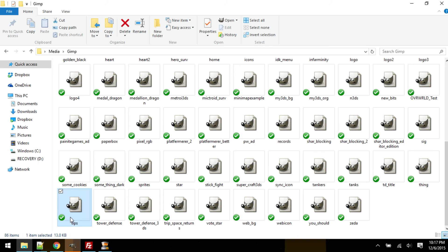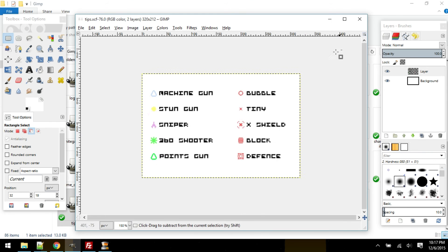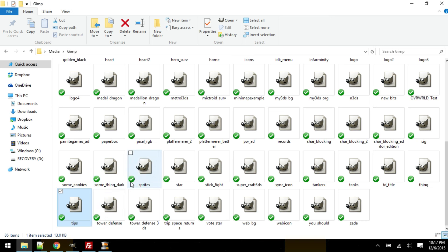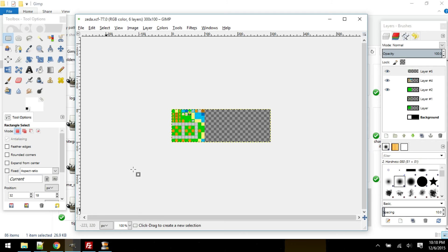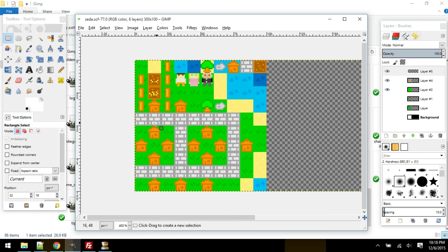Tips — I don't know what that is. Oh, tips for tower defense. I guess that's it. Yep. Zeta. Zeta. Oh that was — this is actually the example thing I made a long time ago before Big Gray World came out.